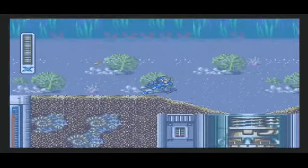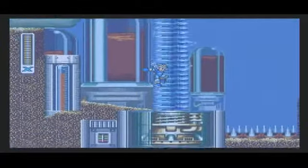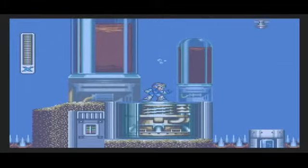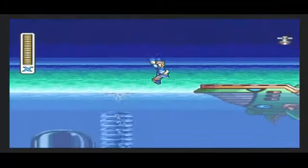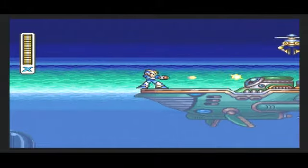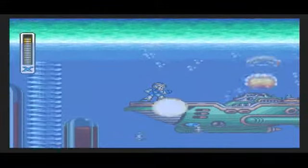Oh jeez, I almost dropped right off — that would have been embarrassing. I did all that trouble to avoid being sucked into the spikes and I almost stepped off. Now, for this stage there is actually a hidden mini-boss that you have to look for. To find it, you'll want to jump on this vortex generator and jump out to here onto this battleship, or boat, or whatever it may be, and shoot that blue core. Simply spam with your X-Buster — no special weapons needed — and it will drop down.